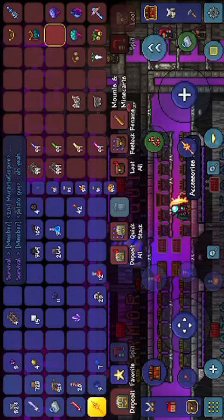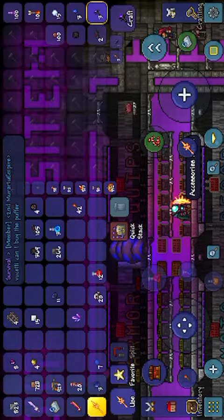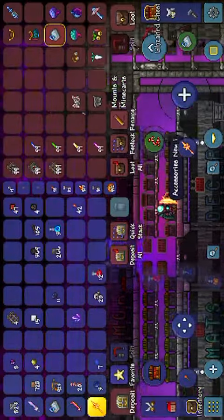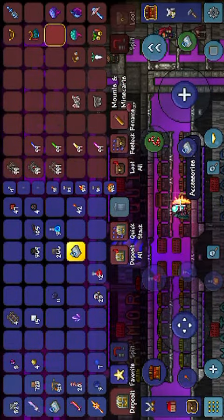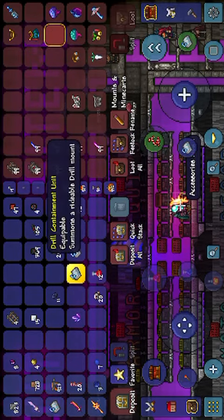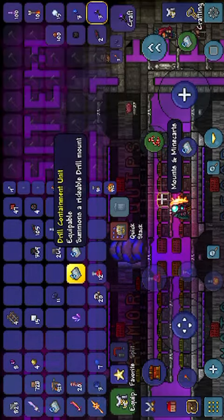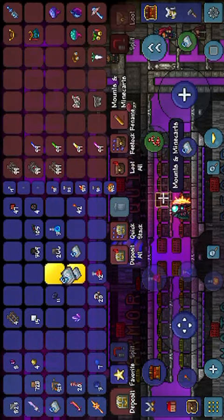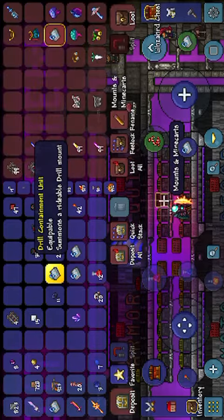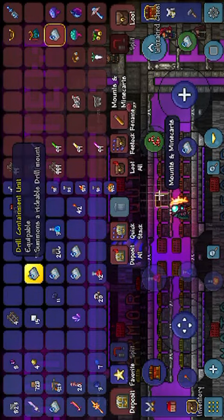So I'm gonna take a drill. Look — when it spawns back, I'm gonna take this drill, go back in the chest, and boom, there's another drill. I could just keep taking drills for giveaways and all that.